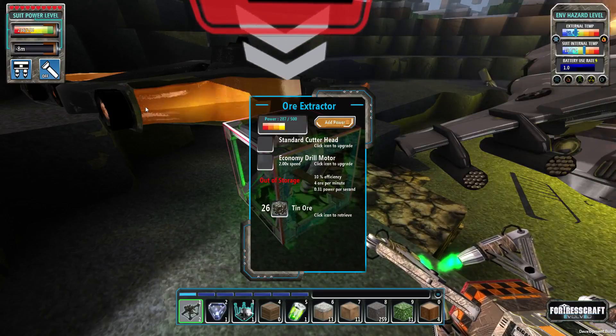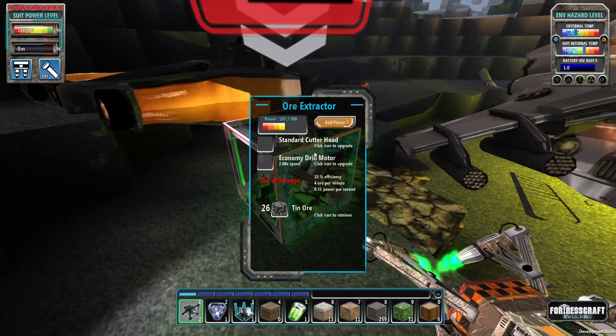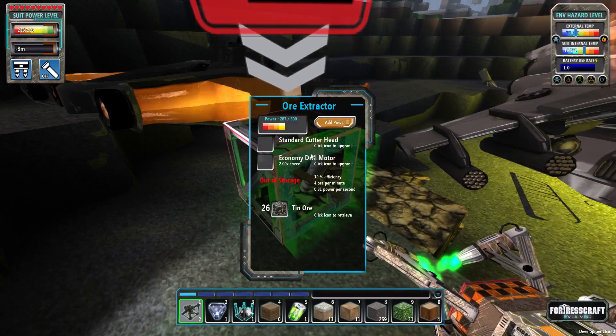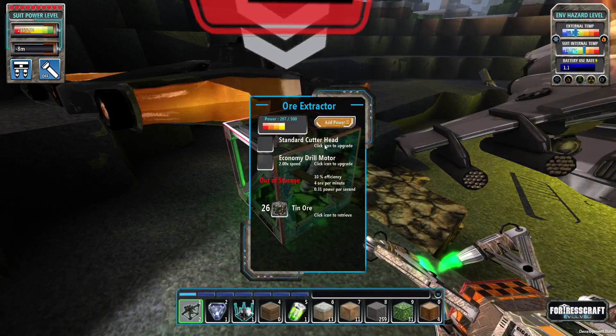Just be careful, because it has a bigger capacity than your suit power right now. Later on you can upgrade your suit, but for now that's what we got. So you can easily dump all your power into it, and there's no way to get it out once it's in. So if you're far away, you can accidentally dump all your power into a machine and succumb to hypothermia — so watch out.